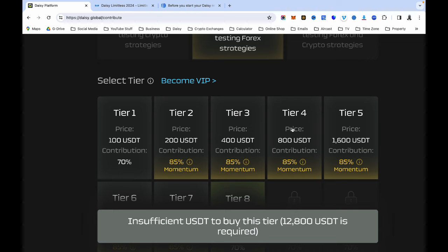The more you go up, the more contribution funds Daisy has to use for trading, which means more profit. When you remain at the tier you are on, you are going to be making less money than if you moved up to a higher tier.